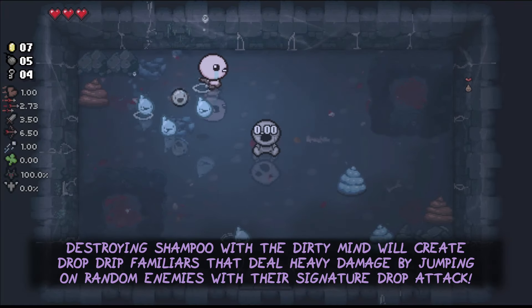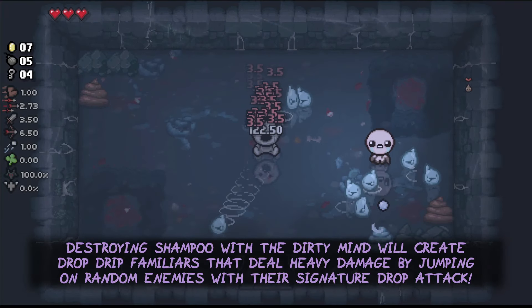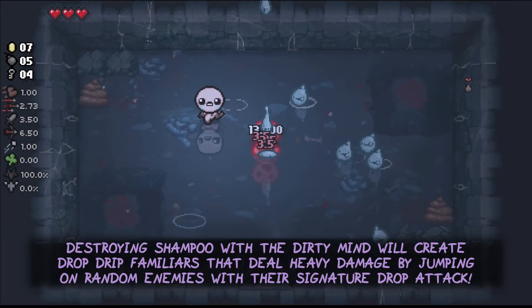Destroying Shampoo with the Dirty Mind will create drop dip familiars that deal heavy damage by jumping on random enemies with their signature drop attack.